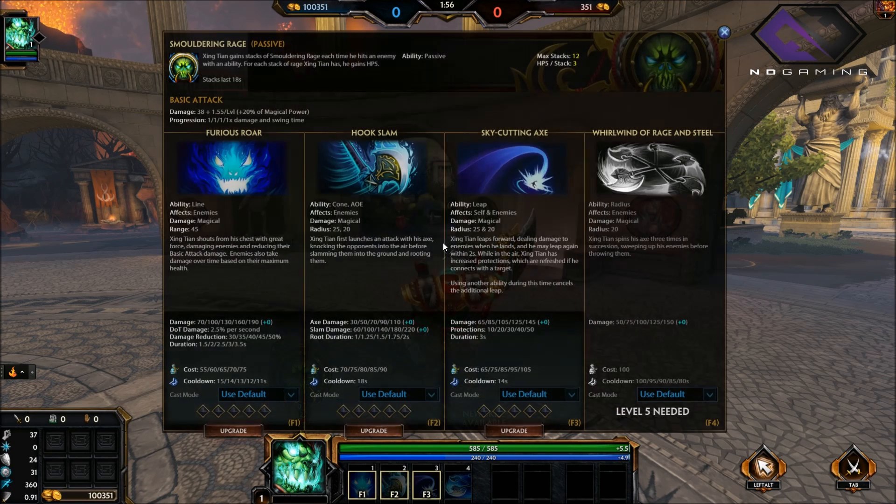Next is his leap — super good for jumping in to engage an enemy if they're trying to get away, or for getting out yourself. So you go in and things go bad — you use this, jump up, and get out even from a 3v1. His ultimate, Whirlwind of Rage and Steel, spins three times in a row, does good damage, and then throws them back in the direction you're facing.